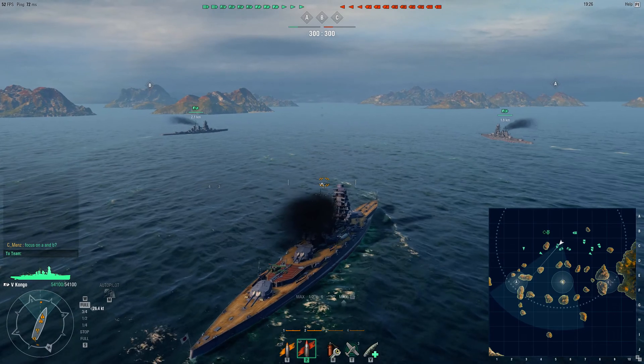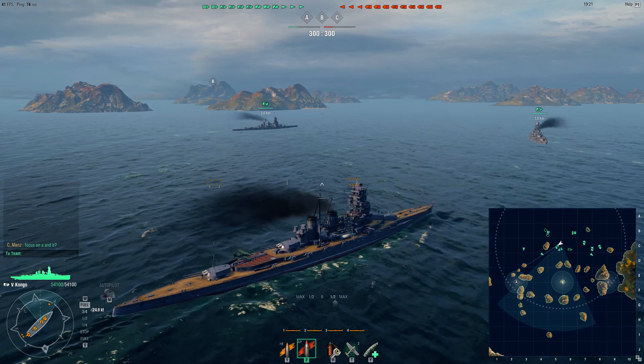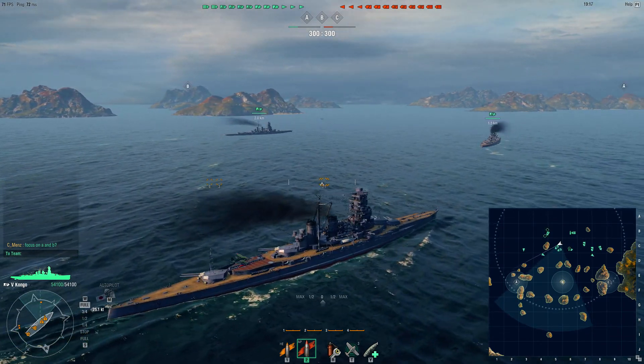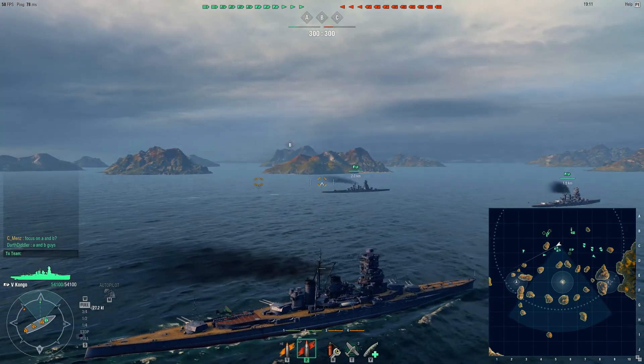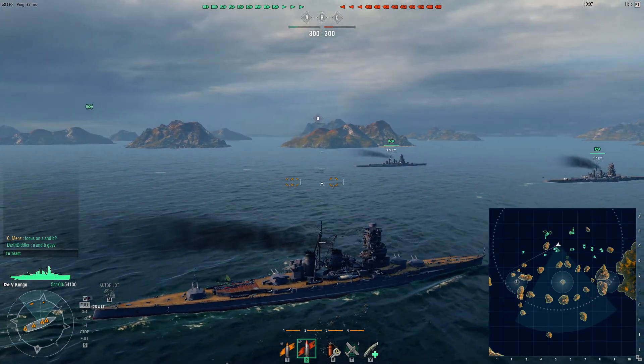Compared to the previous battleship, the Myogi, the Kongo has a lot more anti-aircraft capabilities. You have a little spotter plane that will help you spot destroyers and other incoming ships that you might not see. And it definitely has a lot more firepower to it.